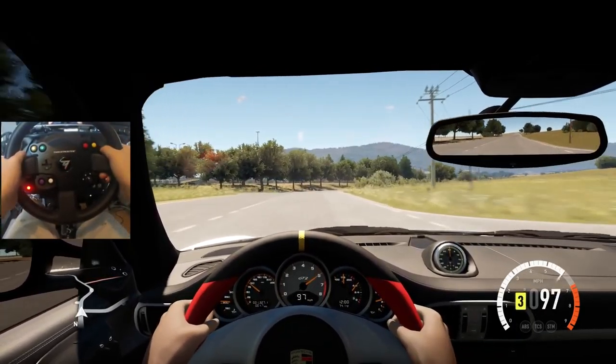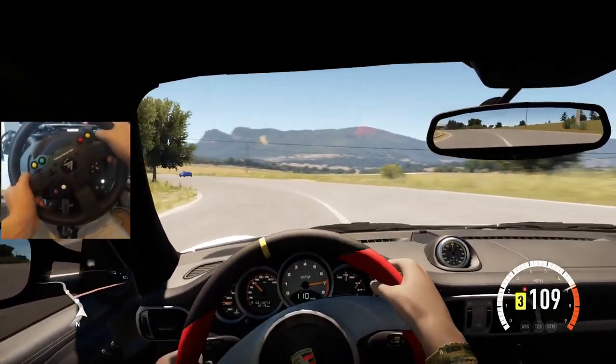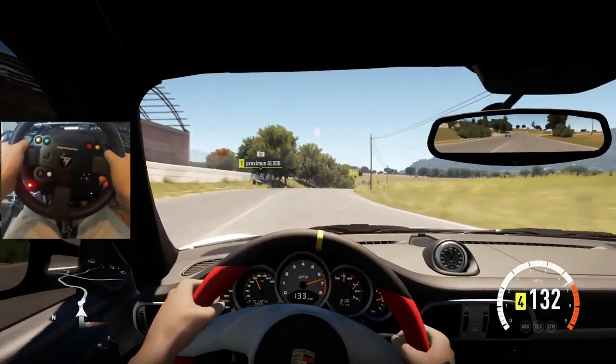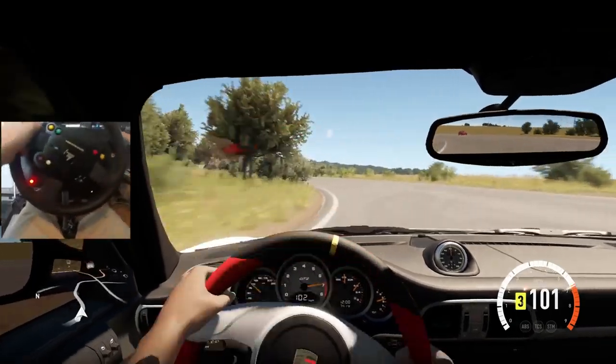We have big old 245s on the front with 325s on the rear just trying to hold every part of this vehicle onto the road. It is absolutely scary sometimes — you can see this front end just wanting to slip out.